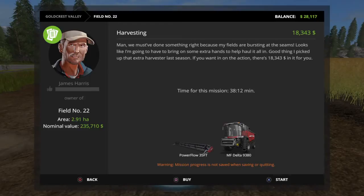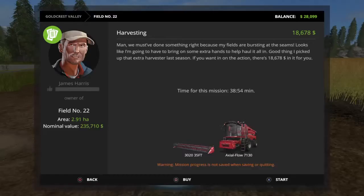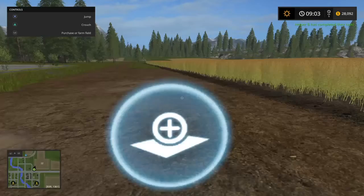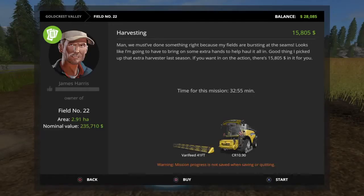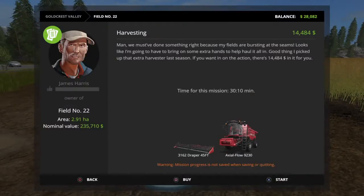Our fields are bursting and he wants to pay us $18,343 to harvest it. But if you back out and go back in again, the offer changes — $18,678, $18,343, $14,844, $15,805. So you can keep going in until you find the best deal.